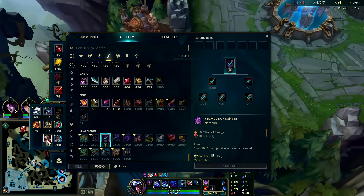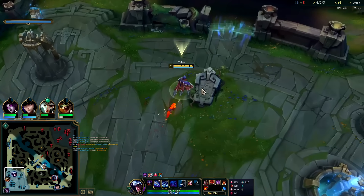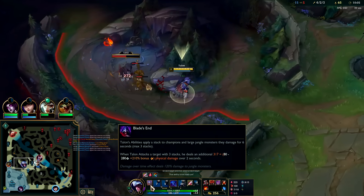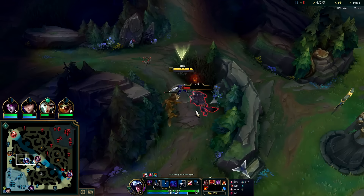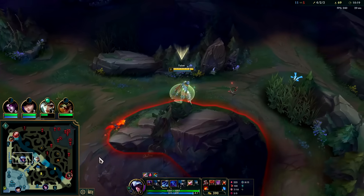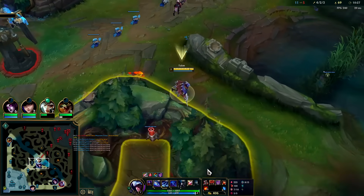They're playing AD heavy - when you see Hullbreaker Udyr, you already know it's an AD Udyr. Their team is really full AD - it's just Renata and Vlad which is their magic damage. I'm going to go take his raptors again - those are always free pickings. Auto Q auto - we have bonus damage against monsters: 120 bonus damage on our passive bleed. My red buff's coming up, scuttle's coming up, I'll path for bot lane here.